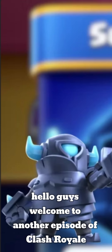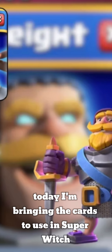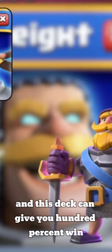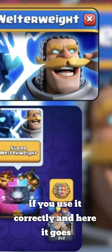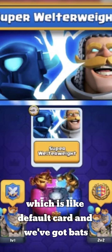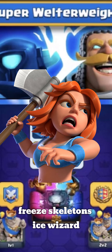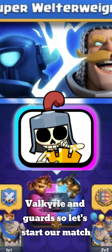Hello guys, welcome to another episode. Today I'm bringing the cards to use in Super Welterweight, which is an upcoming event. This deck can give you 100% win if you use it correctly. The cards are: Super Knight, Super Mini Pekka, Bats, Freeze, Skeletons, Ice Wizard, Valkyrie, and Guards. Let's start our match.